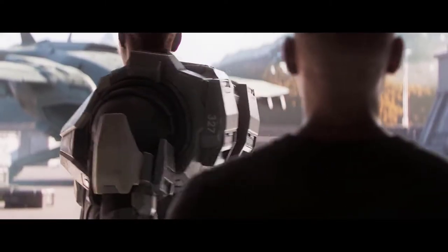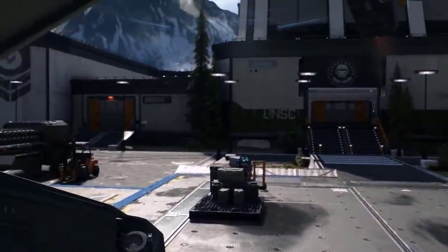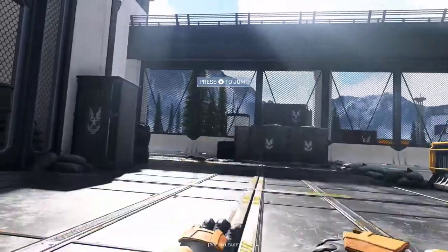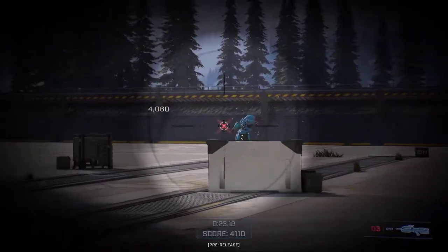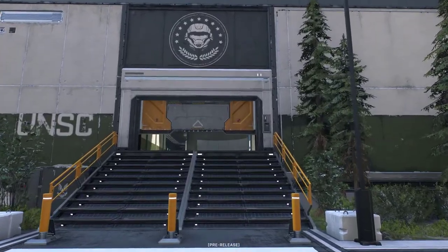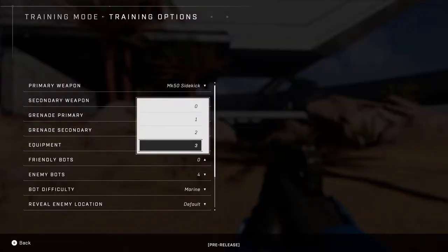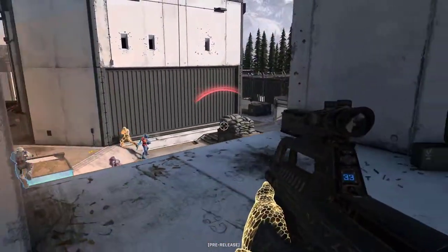They then show off the Academy, which is a tutorial area for multiplayer. They also show that bots will now be available in Halo Infinite to play against in custom games. That covers more or less everything in the multiplayer overview trailer.